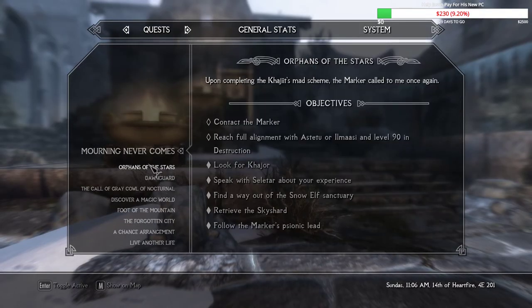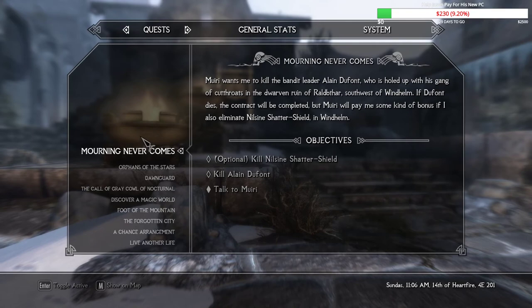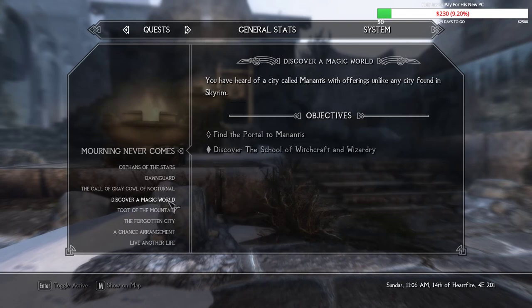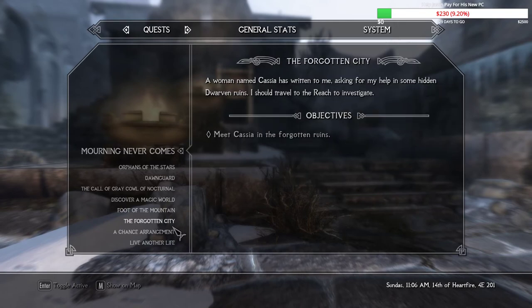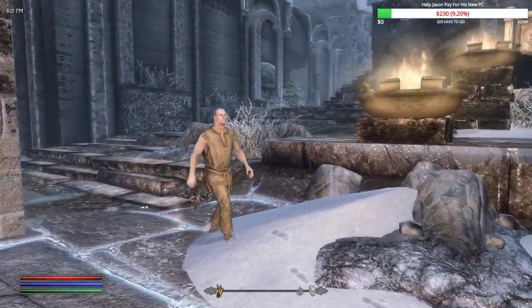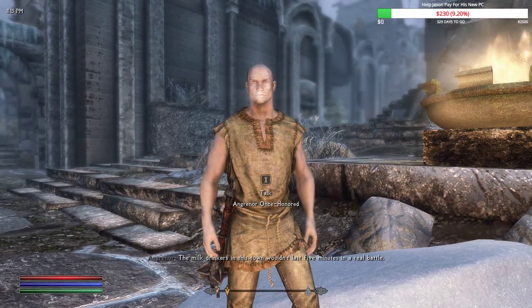We wanted to do the full alignment but it requires 90 Destruction, so that's an endgame quest. For now we're doing the Dark Brotherhood questline, maybe all the way to completion, with detours for side quests. After that we'll move on to modded content — probably The Great Caleof Nocturnal, Discover a Magic World, The Forgotten City, Moonpath to Elsweyr, or How to Reborn. We are milk drinkers in this town when it lasts five minutes in a real battle.